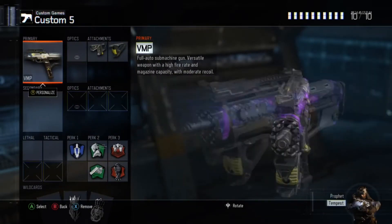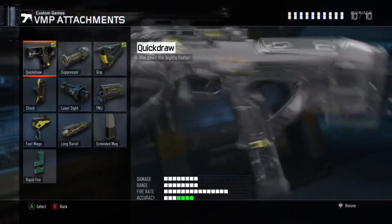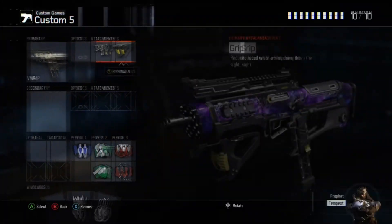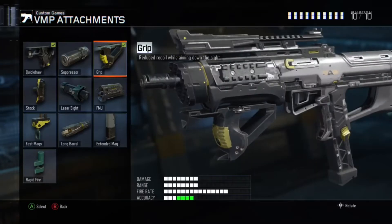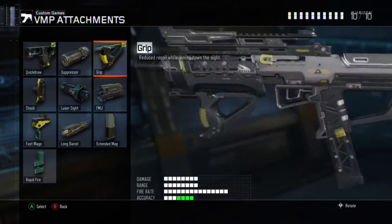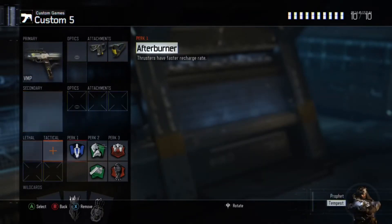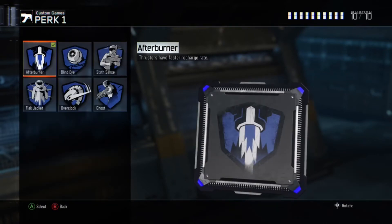This is my VMP class — probably the best SMG in the game. You want to run quick draw to aim faster obviously, and then I run grip on it so I don't get as much recoil. For perk 1, this is a must in this class because you can rush and all that.